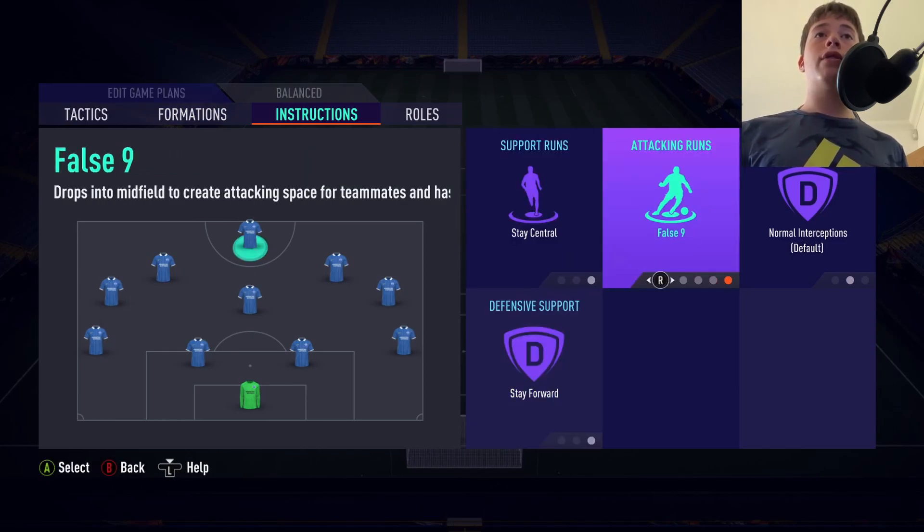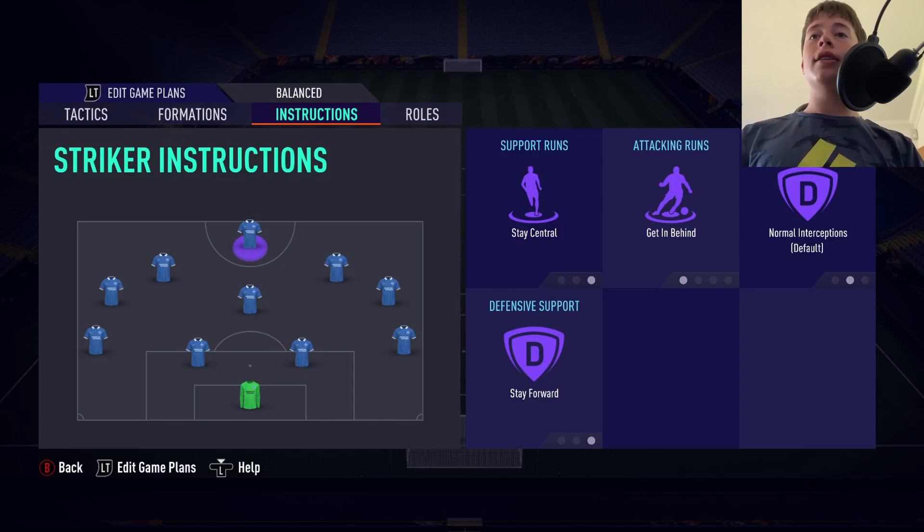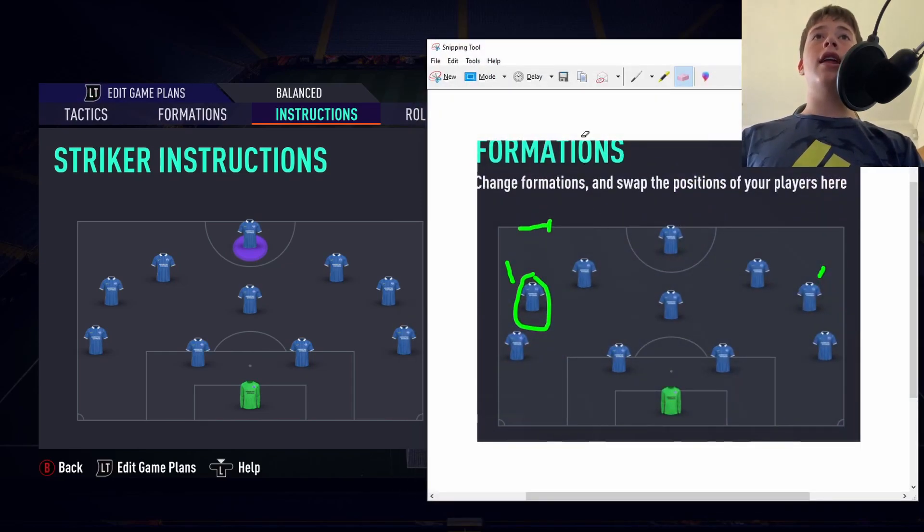For the striker, we are going to use stay central, stay forward, and get in behind. This plays a key role with our left and right CAMs. If our striker is staying through the centre of the pitch, their centre-backs can't go out of position — because if they do, our striker gets an easy run through the middle. Having stay central and stay forward makes it much more difficult, and get in behind adds even more threat because defenders never know when he's going to make that run.